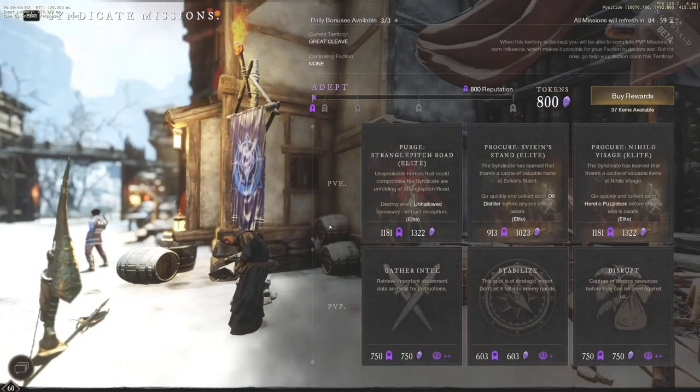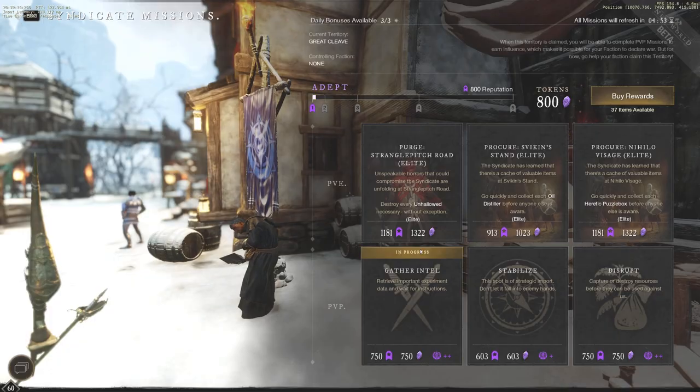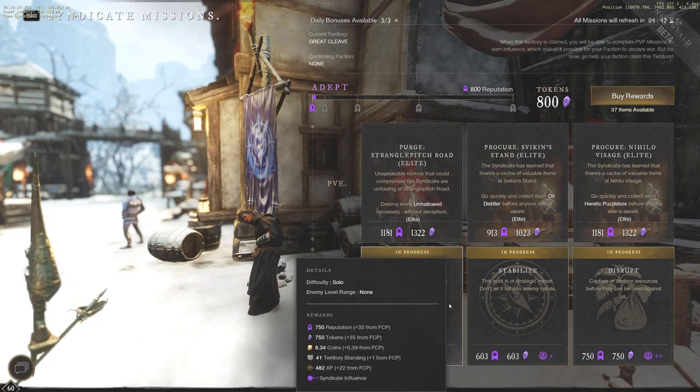We are going to be looking at the fastest way to farm faction tokens, and it all starts with PvP missions. At the very bottom, you're going to see that with PvP enabled, we do get that 10% bonus, which is going to be very helpful in getting faster XP rates as well. Each one of these missions gives you a substantial amount of tokens.